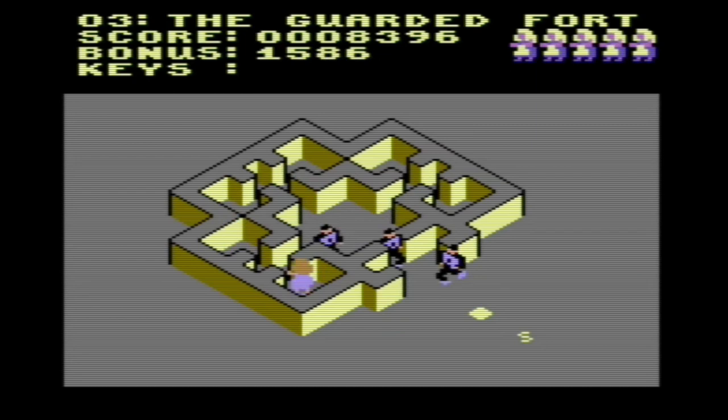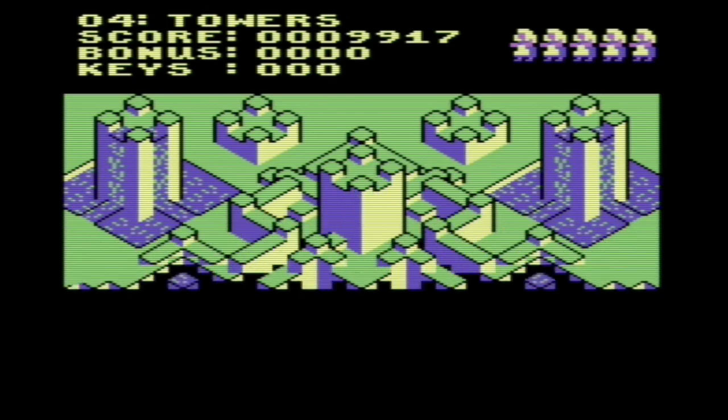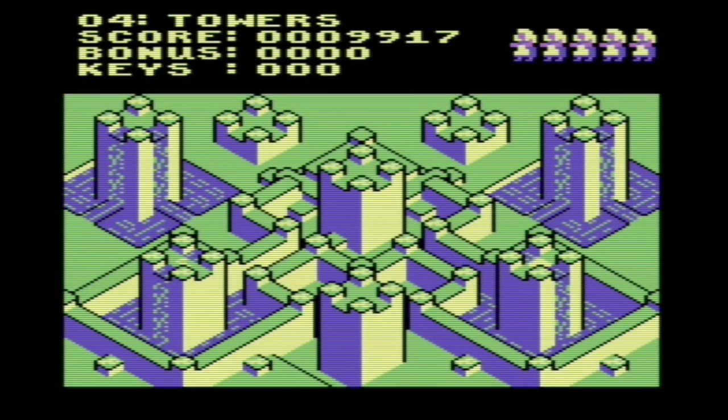If you go into the level editor — and this game does include a level editor — the guards are basically standing on the arrows. They're on a track. That's probably the largest correlation with Lode Runner. It has a few correlations: it has the pick-up-all-the-stuff-and-leave-the-level, it has a relatively small number of kinds of squares that can exist, and it has a level editor.